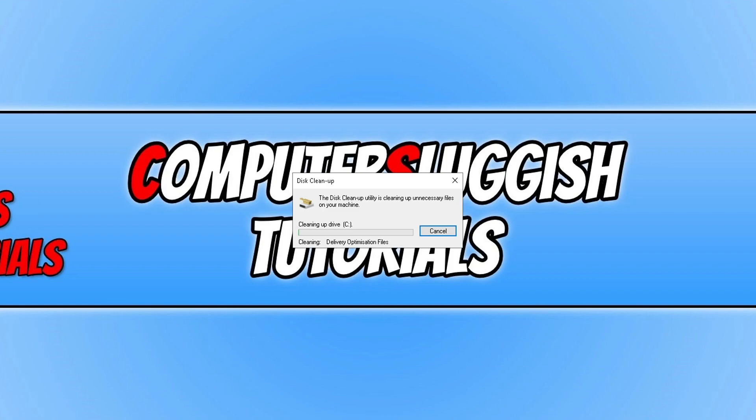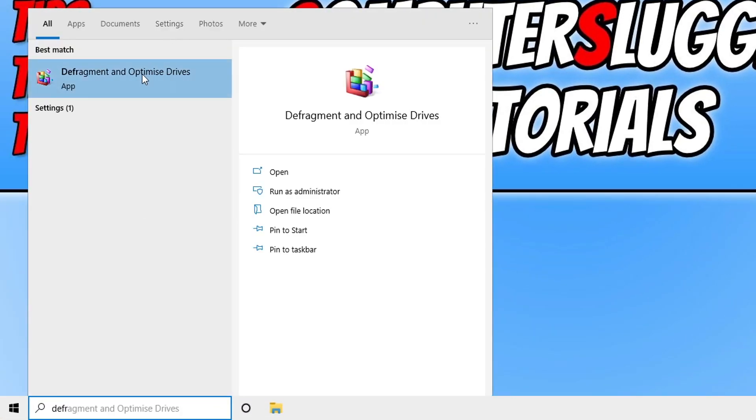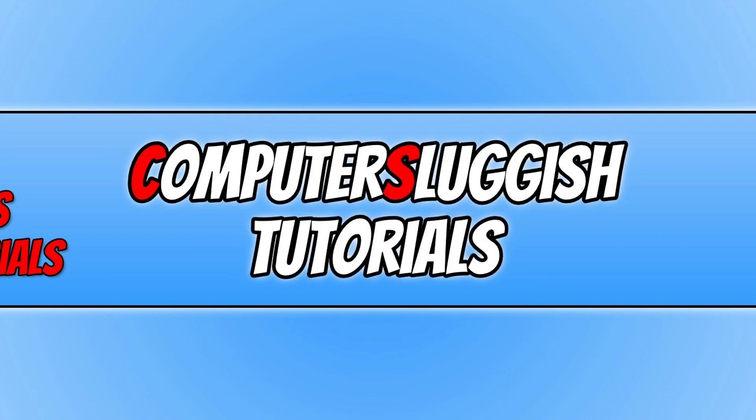Once disk cleanup has finished, we now want to defrag our computer to optimize all the files and make things run a lot better. Open the Start Menu and type in 'defrag', then click on Defragment and Optimize Drives. Go through each hard drive and click Optimize. I have an SSD for my C drive — they do recommend that you do not optimize an SSD, so I'll leave that at your own choice. Hard disk drives are absolutely fine to optimize. Once you have finished optimizing your drives, we can move on to the next step.